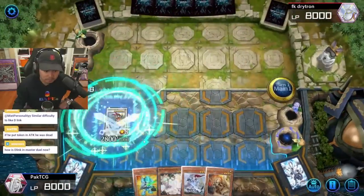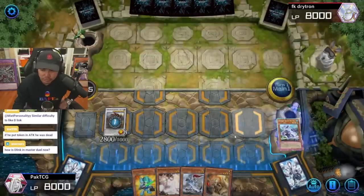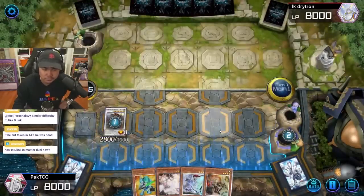Yeah, I want to roll — maybe I draw like Emergence. That'd be nice.